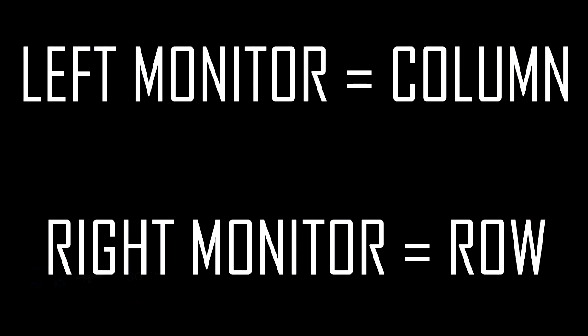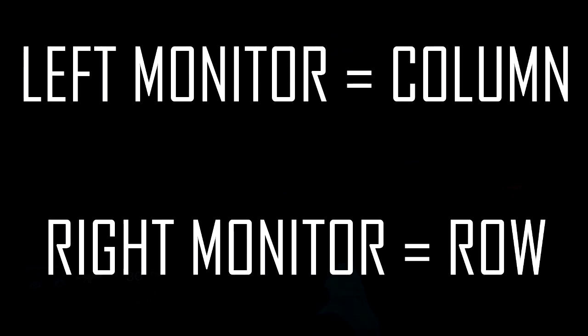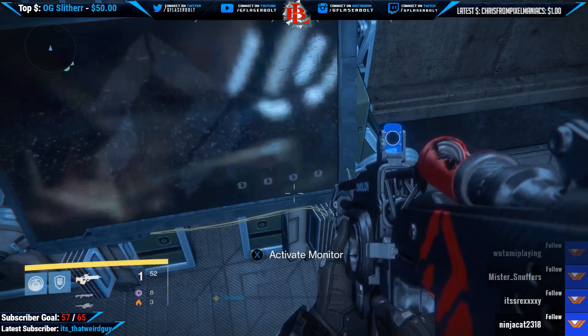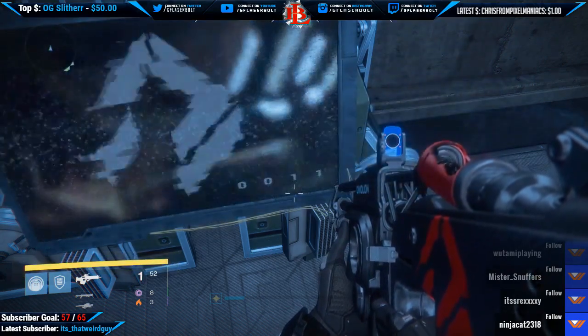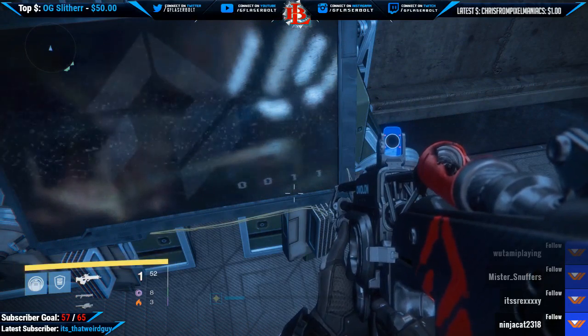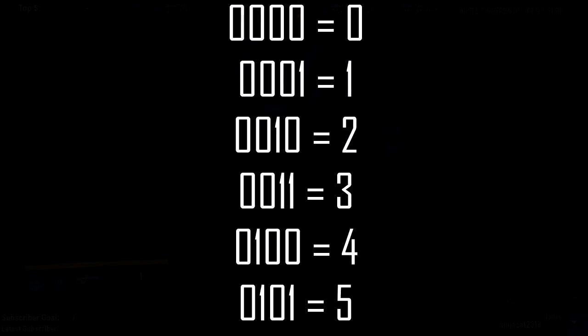Column and row. The cool thing about this — when I first did it I didn't know this, but now I do. There is a binary code. The monitors will read the following codes: 0-0-0 equals 0, 0-0-1 equals 1, 0-0-1-0 equals 2, 0-0-1-1 equals 3, 0-1-0-0 equals 4, and 0-1-0-1 equals 5. These are the only ones you really need to know.